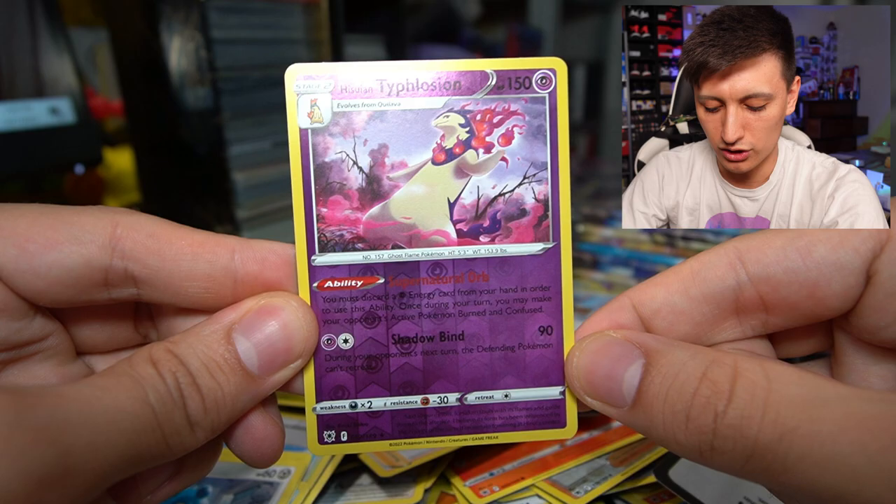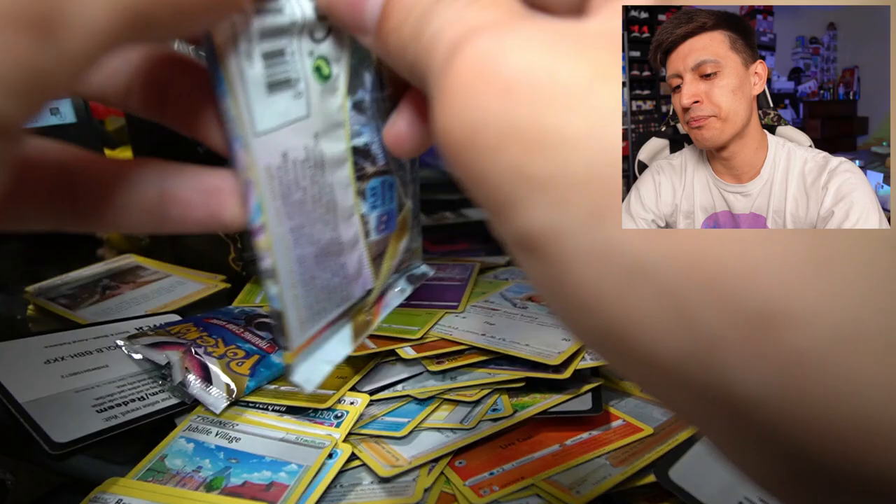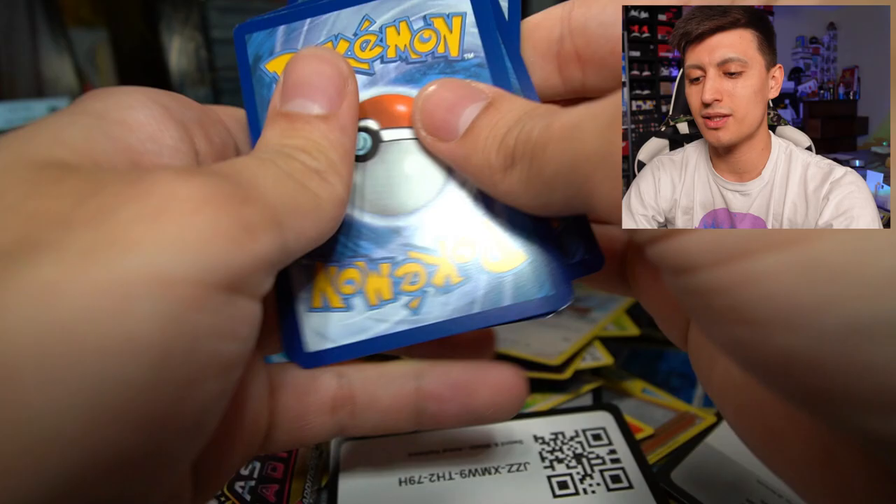We got a Mightyena non-holo but the Hisuian Typhlosion reverse hollow rare — very happy with that. And the mess we are making in my room: if my mom were to see this mess, she would roast me like crazy. Hopefully she doesn't see this — I clean up my room pretty fast.